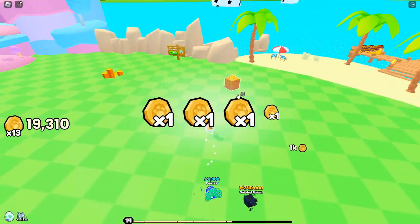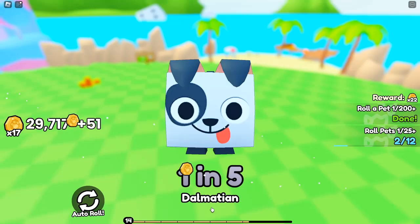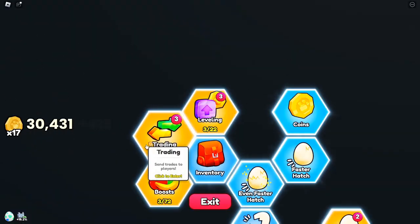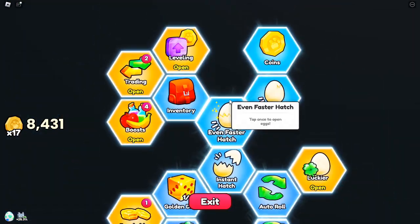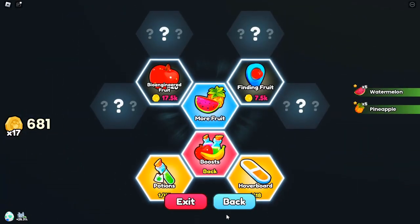Efficient farming strategies to progress rapidly: always keep auto-roll active; continuously farm breakable items around the map for coins, items, and boosts; use item potions, breakable potions, fruits, and other boosts to enhance your farming efficiency; and avoid lingering in menus that halt rolling, like the upgrade tree.